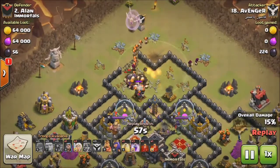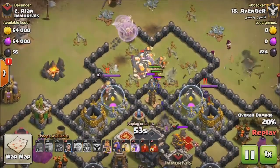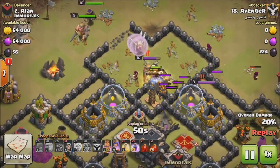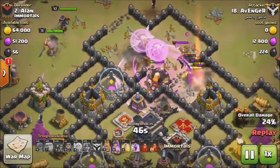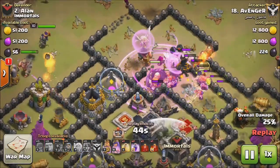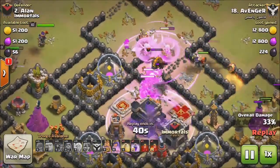The Valkyries are coming in, and it seems the Clan Castle troops also had Valkyries inside them. The enemy Queen, Clan Castle troops, and the King are all engaging our troops.